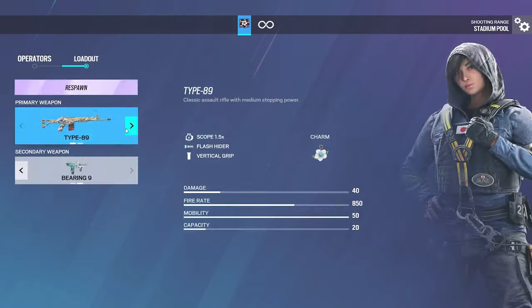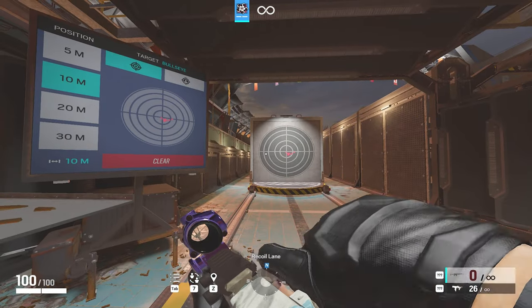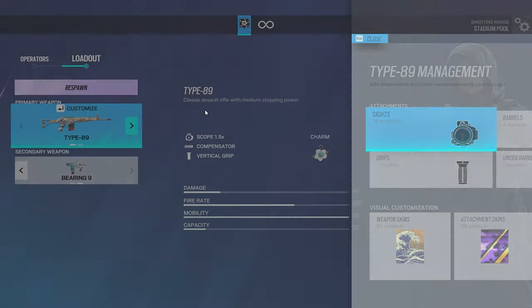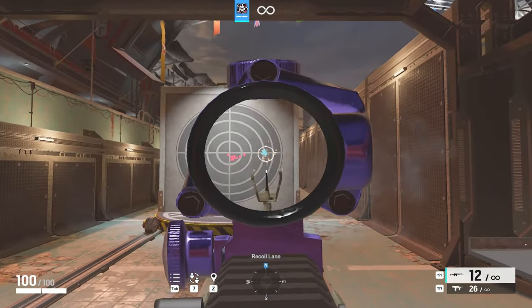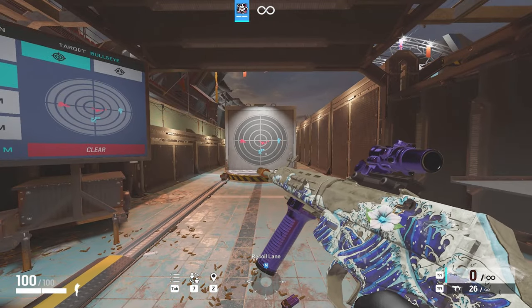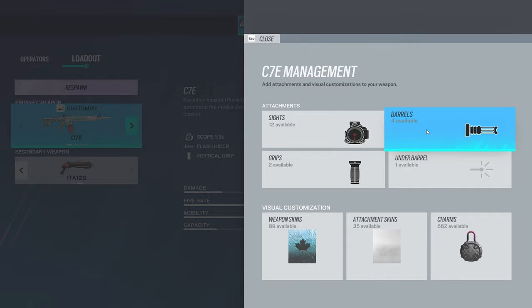Now for Hibana, I would recommend Flash Hider — I'm going to show both. For Jackal's C7E, I'd recommend the Flash Hider, or Suppressor works too.